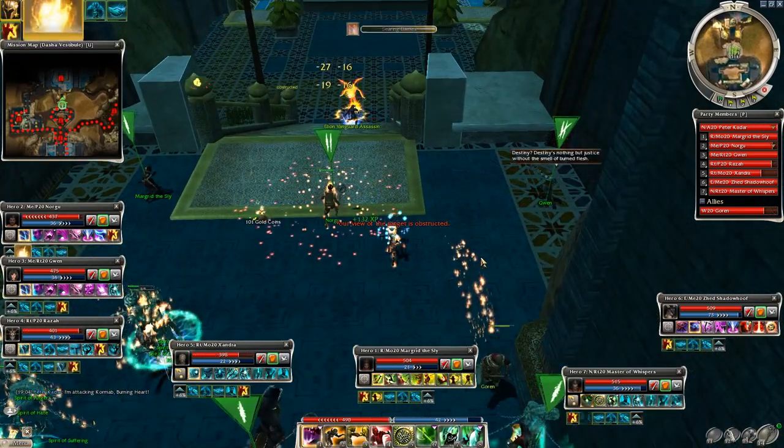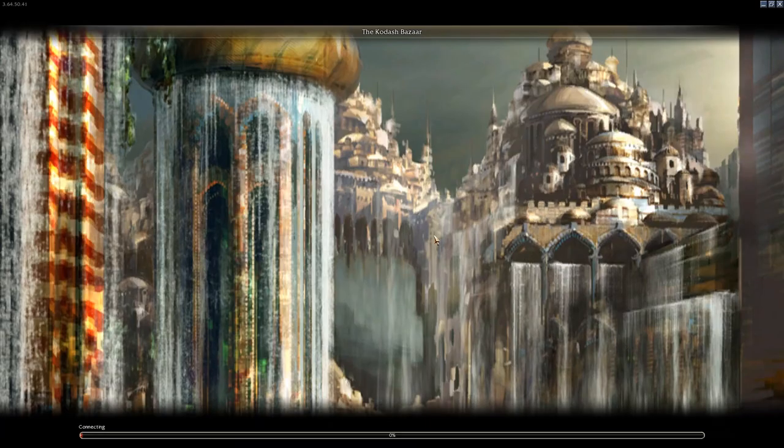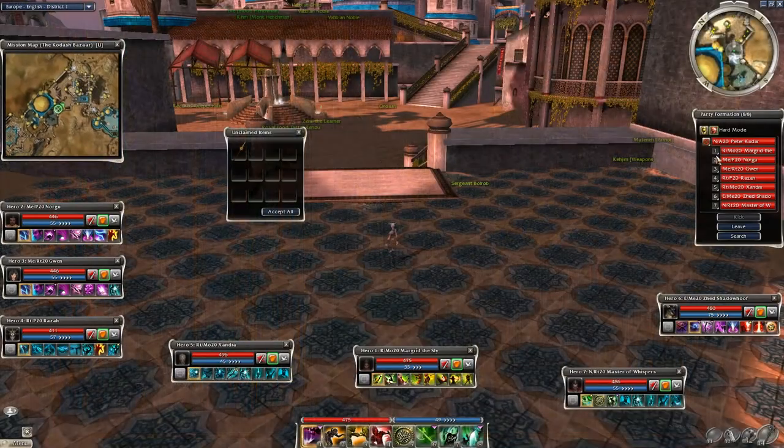And that's it — Dzasha Vestibule, fairly easy mission if you play smart and don't aggro the whole map. Hope you enjoyed it, thanks for watching and see you in the next video.